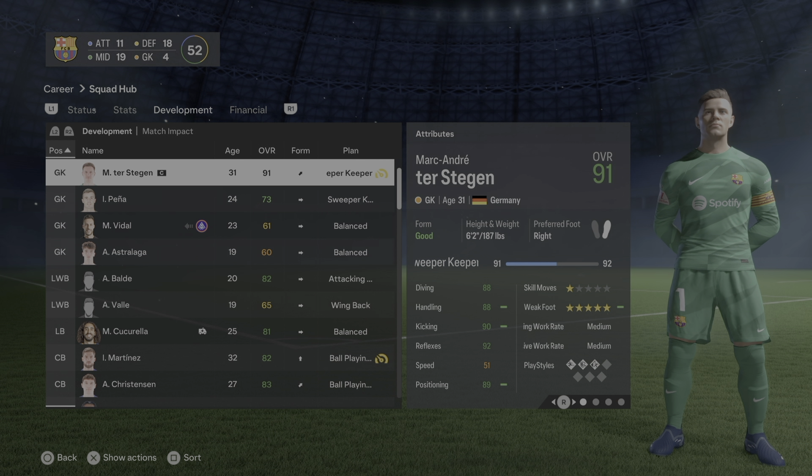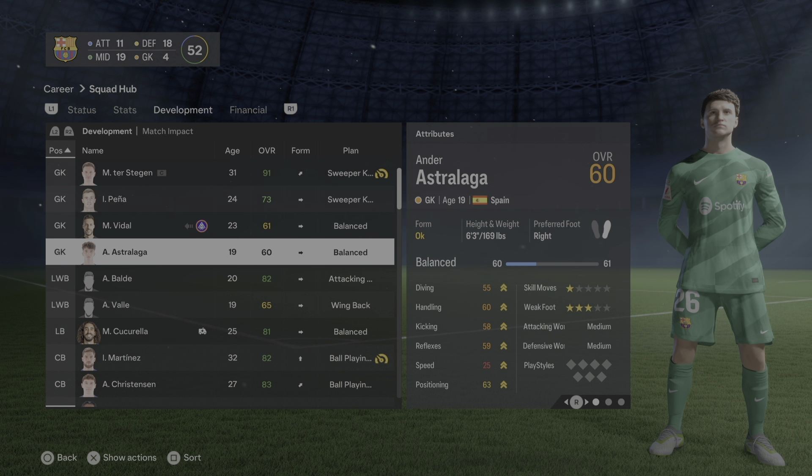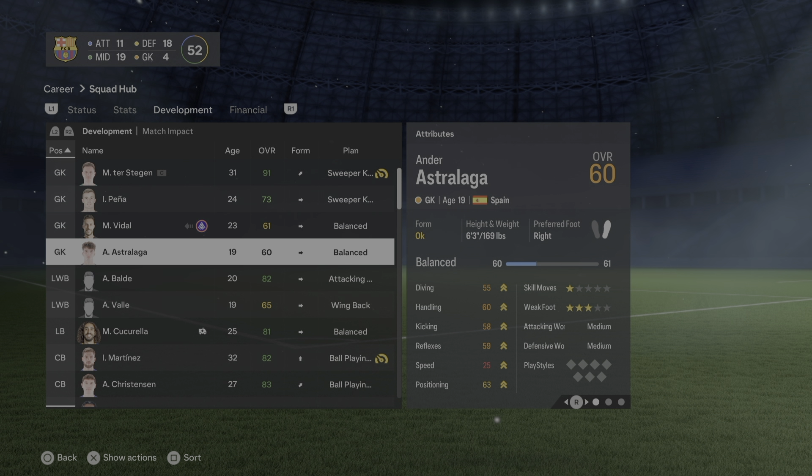For the goalkeepers: Marc-André ter Stegen — sweeper keeper, that's obvious. You can do the same with Peña. For Marc Vidal and Astralaga I've set those to balanced because I don't know them that well. If you have suggestions let me know in the comment section.